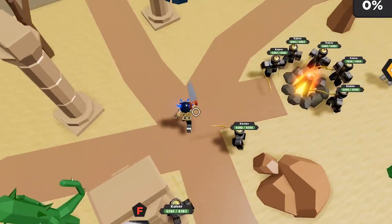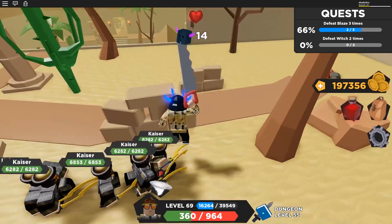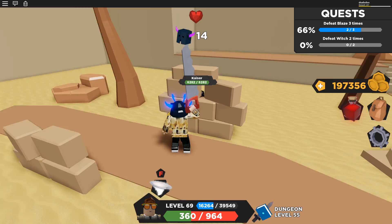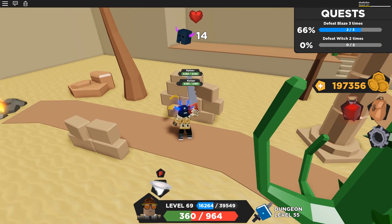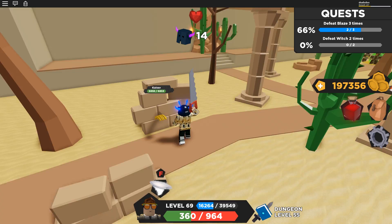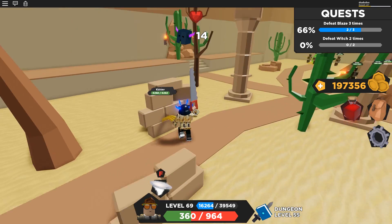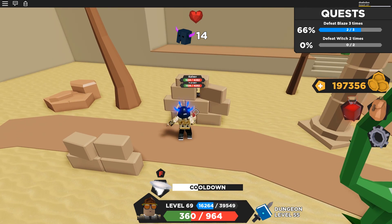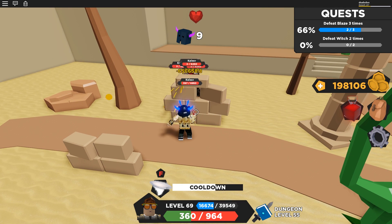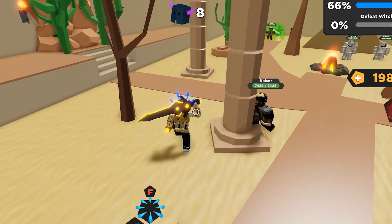Kaisers are a big problem - they do a lot of damage, but the real thing that makes them so troublesome is they're faster than all the basic enemies. They can catch up to you and they will mess your day up. With Kaisers you don't want to get a huge group - take them more slowly, get them caught on a wall, and be really careful because they can take you from 900 health to zero in an instant if they catch up to you.